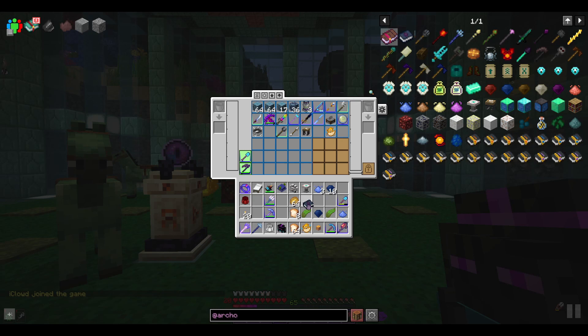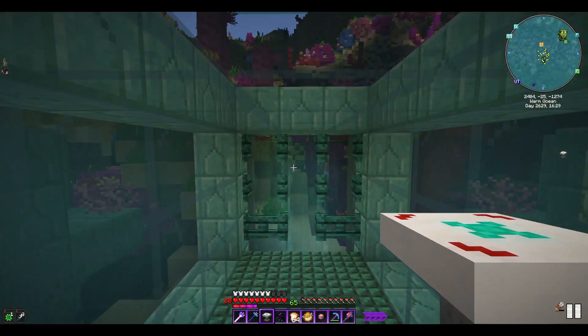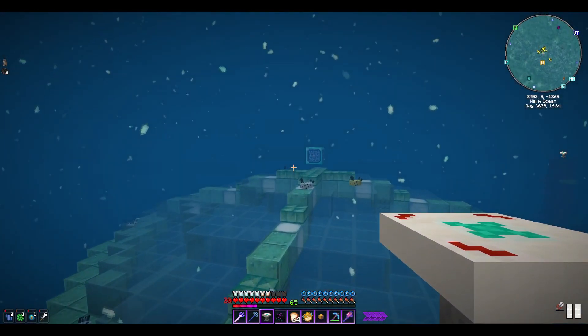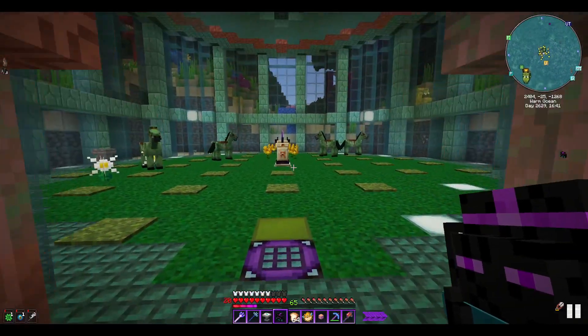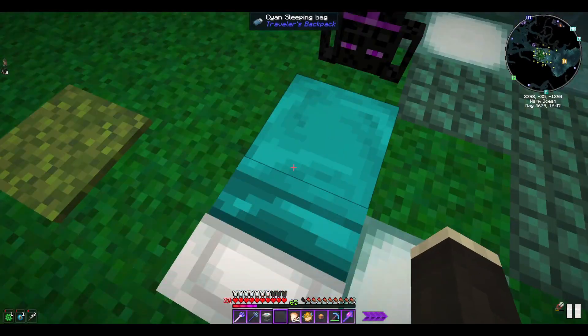To summon Leven we need a water gem, kelp, puffer fish, and water essence — those are all the things needed to summon him. I'm not really sure how the summoning works, so this is going to be a learning experience for both of us. I also don't know how difficult this boss is going to be, so I should probably set a respawn point somewhere in here first, because it's either going to be really easy or ridiculously hard.